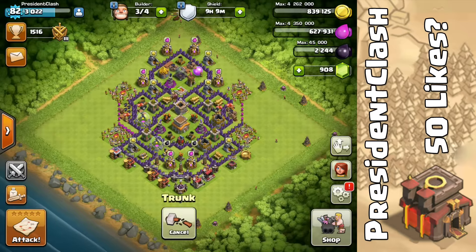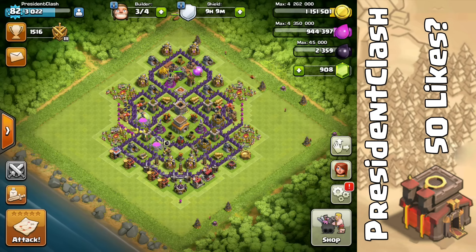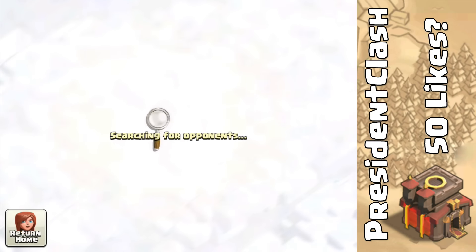The first thing we're going to do is collect our gold and elixir. Let's see what we got here — alright, we're sitting at 1.1 million gold, so we might as well go ahead with an attack and see what we can do.